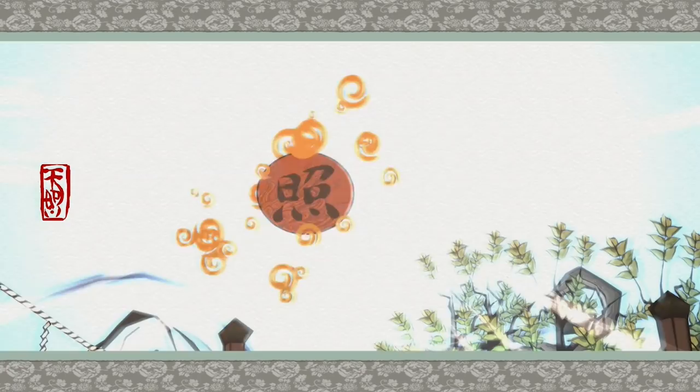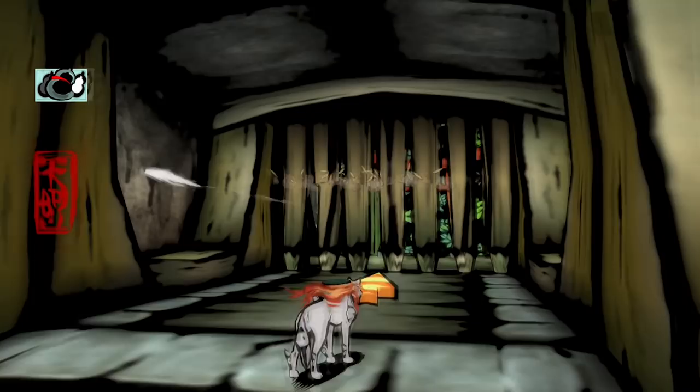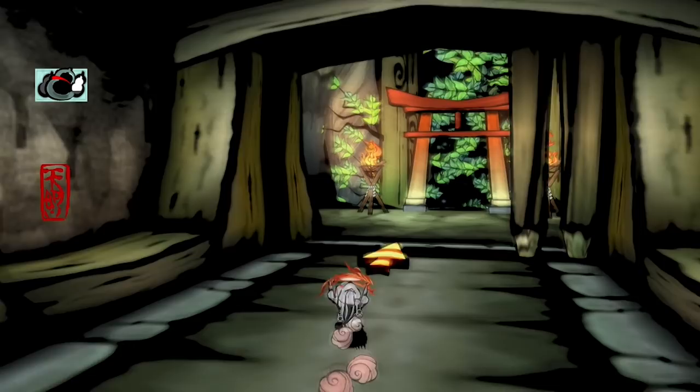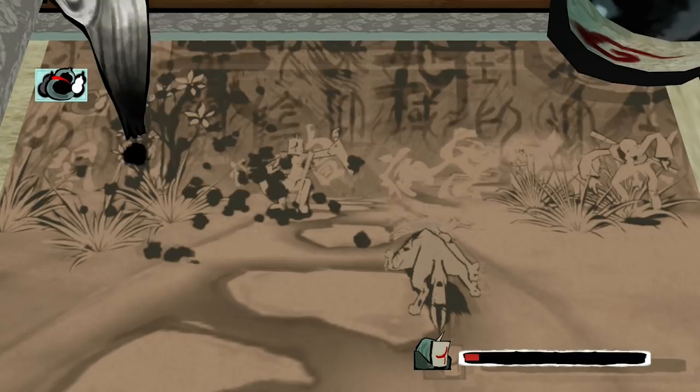Right at the beginning of Okami, you'll learn how to use the Celestial Slash, an attack that imbues your paintbrush with the power of a very sharp sword. To start off with, this attack will be the best way to annihilate the imps that dog your every step. A single slash will take down 90% of their health, meaning you can finish them off with a single blow from your reflector.